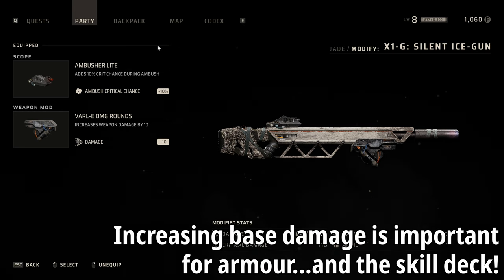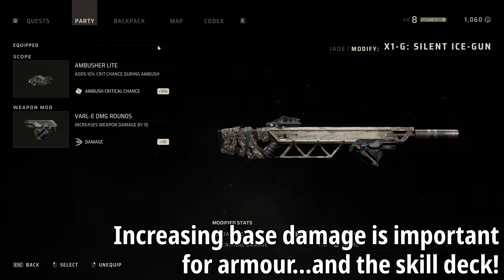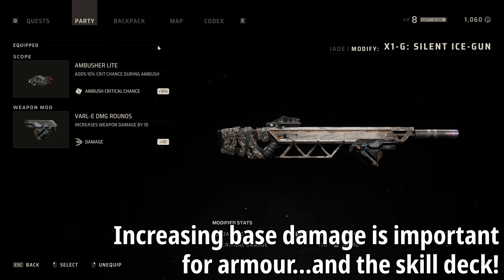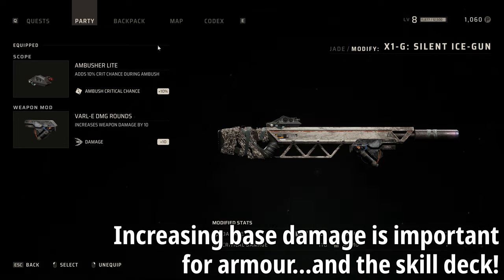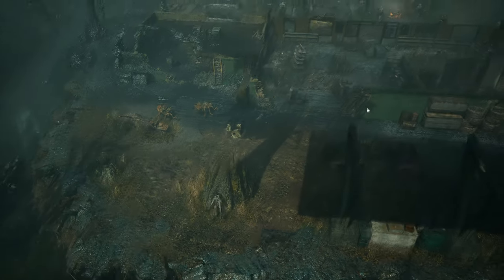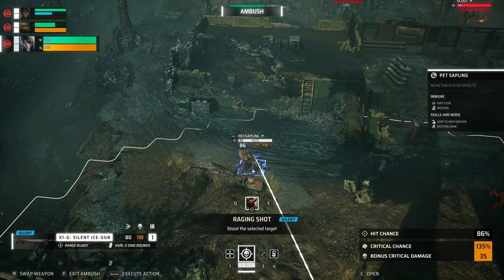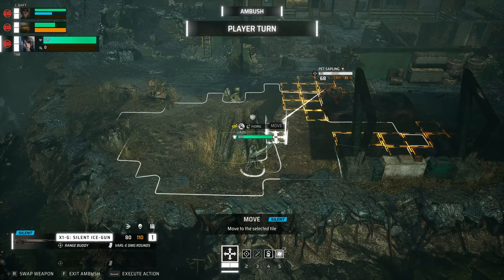For the weapon mod, we're running Vile E damage rounds, which increases the base damage by 10. Most of the time the 70 base damage is more than enough, but the 80 becomes important if the target has 70 base health and 1 point of armor — because that armor will take away 10 points of damage, so we can push through 1 point of armor and still get the kill. You could also look at increasing the magazine size, which increases lethality in a proper firefight rather than the ambush side of things. These mods are accessible very early in the game, so it should be easy to maximize this rifle's effectiveness.